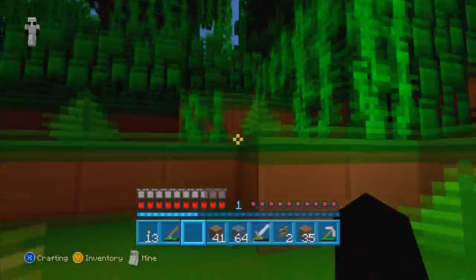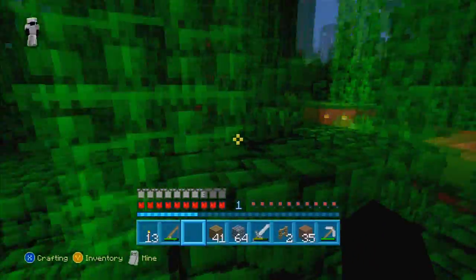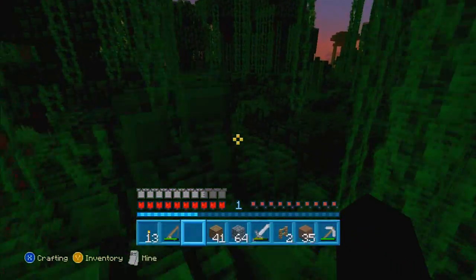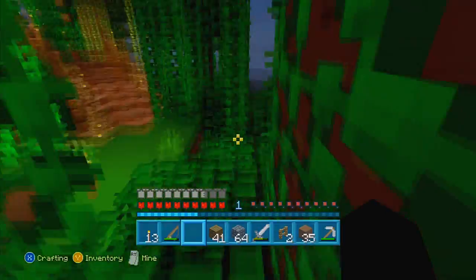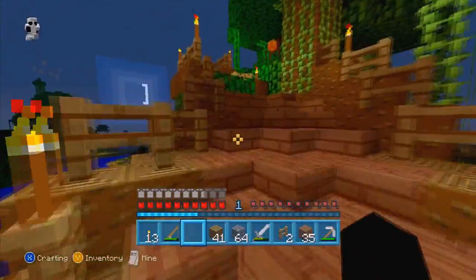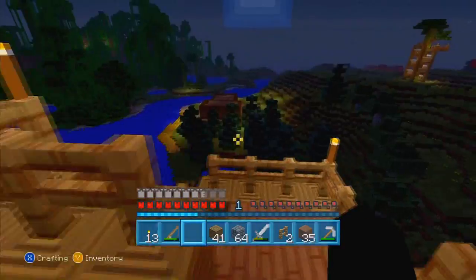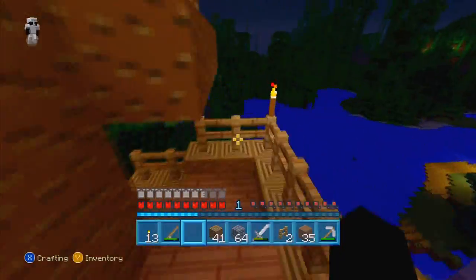We have this whole jungle biome. I plan on going through and taking out all these little one or two block high trees, and just keeping the big trees — maybe a few little ones for decoration. I want this whole area to look good. Is that another cat? These guys are spawning like crazy — it's the first time I've seen ocelots up here and I've already seen two today.